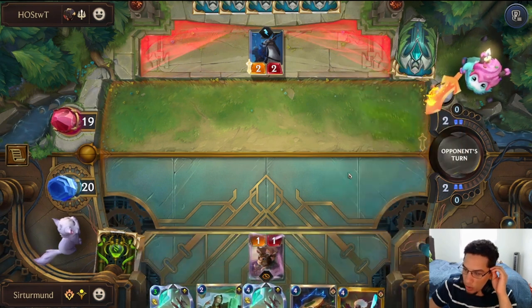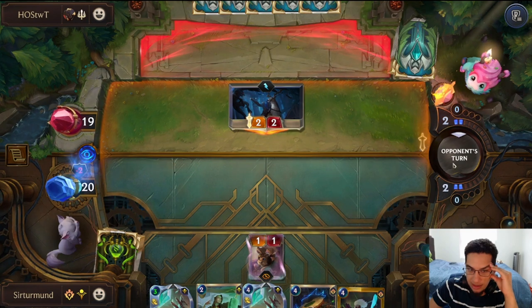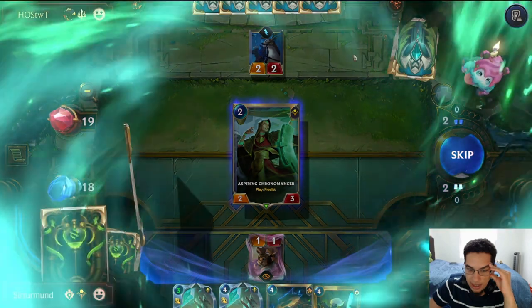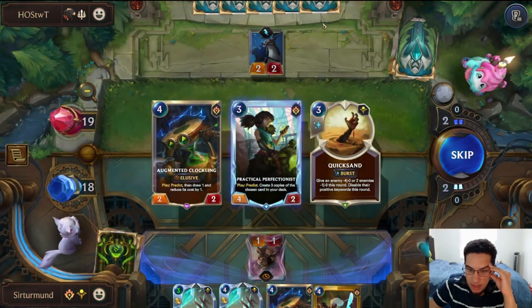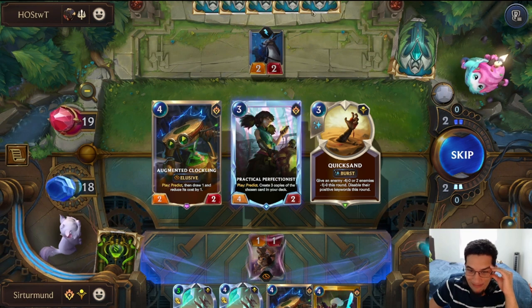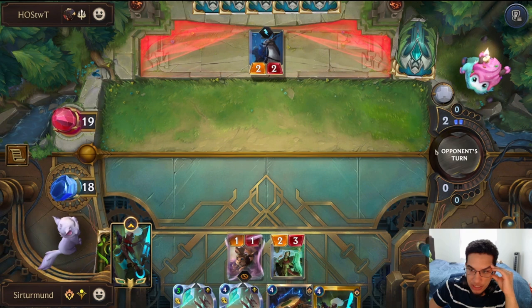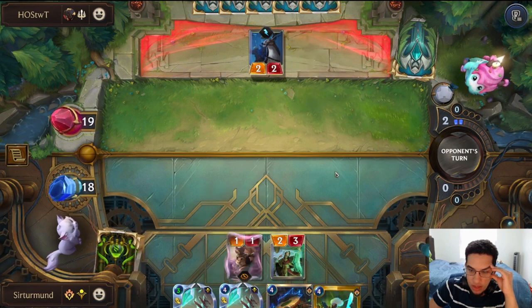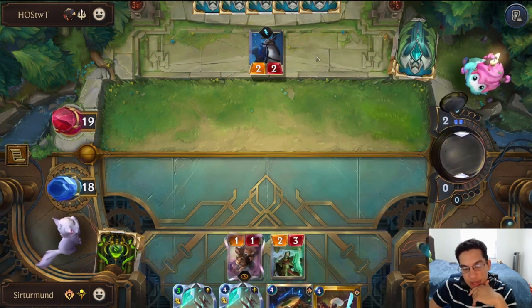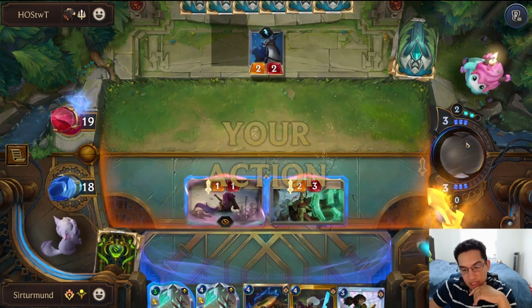The Echo is vulnerable to the fish fight because the opponent can strike it. We let that go and play it around the Corner Master correctly. The Perfectionist? Not bad — let's pick the Perfectionist because he gives me another predict, and I don't hate having another predict available.